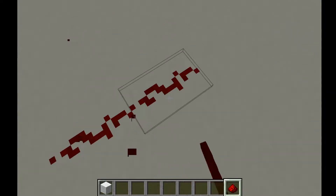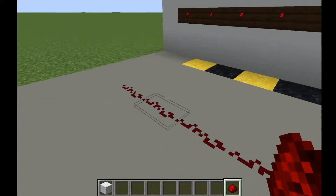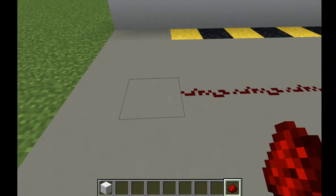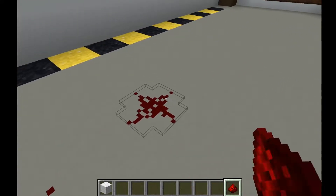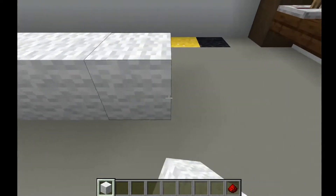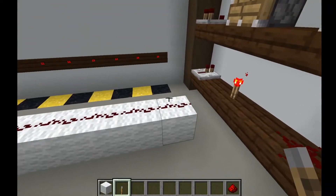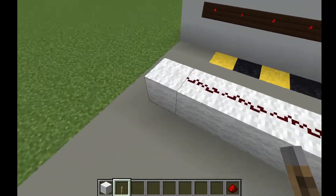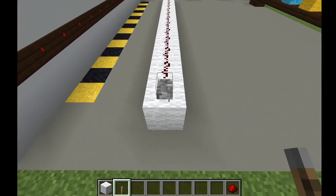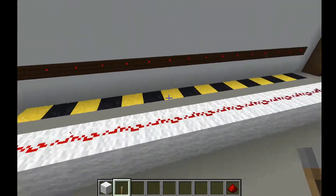This right here is Redstone Dust and you can think about it like a wire or a power line that takes an electrical signal from one place to another. Let's build up a line of Redstone and discover a few more of its cool properties. Here we have a Redstone line that is 16 blocks long and we're going to connect it to power and see what happens. This provides power and as you can see the entire line lights up.